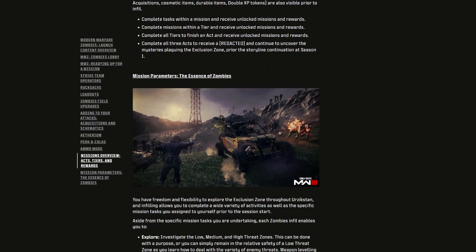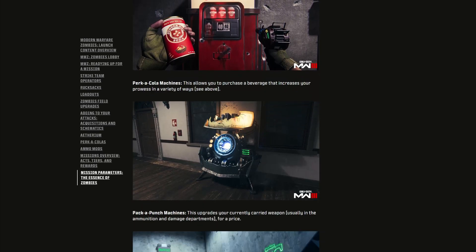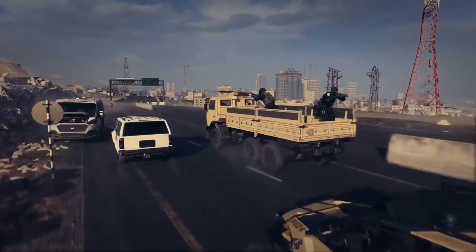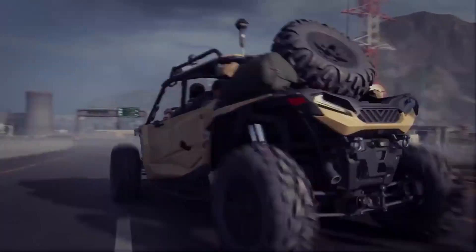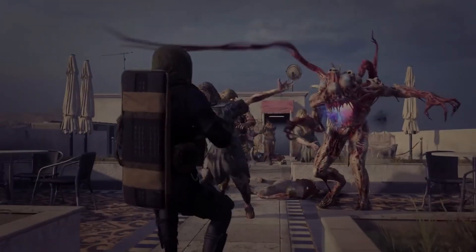Finally, Treyarch talks about gameplay things, much of which we already know — buy stations where you can purchase killstreaks, gas masks, and other essentials, wall buys, and the mystery box. That's pretty much everything we need to know before Modern Warfare 3 Zombies releases. Let me know in the comments: are you excited? Are there any things you're worried about or think sound really good? I will see you on the 10th for more MW3 Zombies videos — make sure to subscribe and thanks for watching.